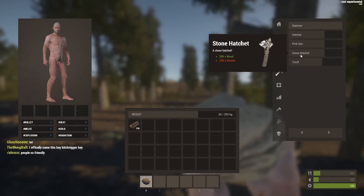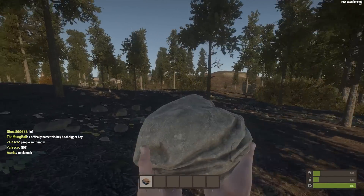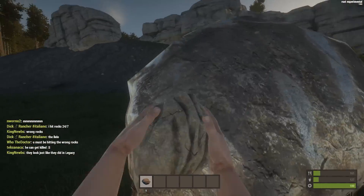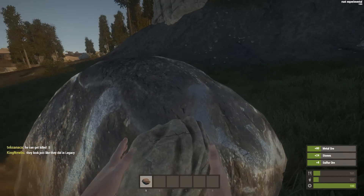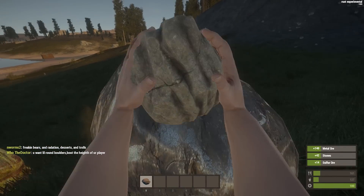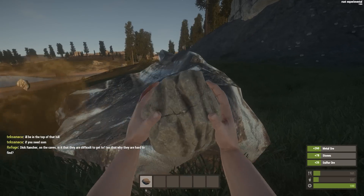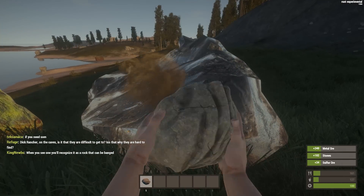Metal fragments require a furnace, so we're gonna go find some stones. A lot of what you have to do in Legacy is still there. Here's a prime example of some stones — we need 100. Oh, there's a guy over there, looks like he just spawned. Voice chat works now which is fantastic, so I can actually talk to him. We'll get this going and get the stone hatchet and move from there.